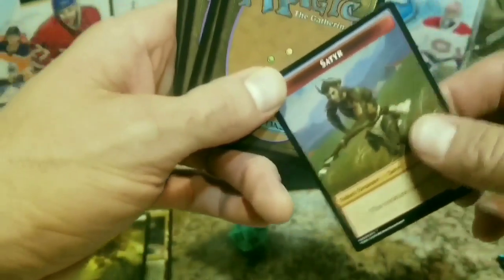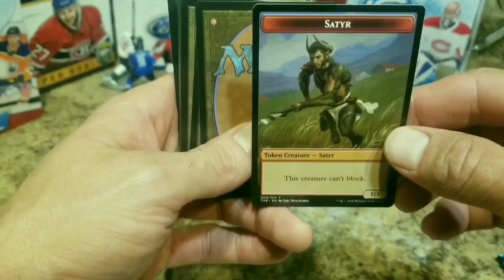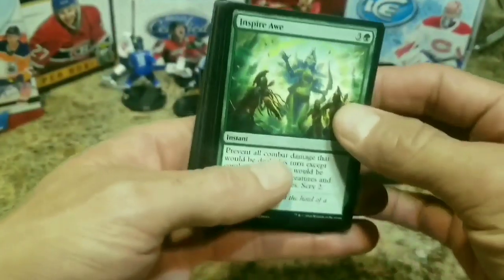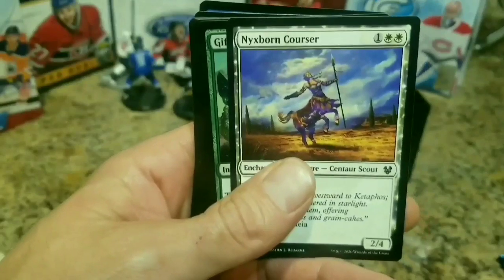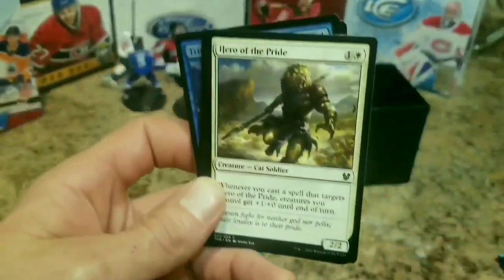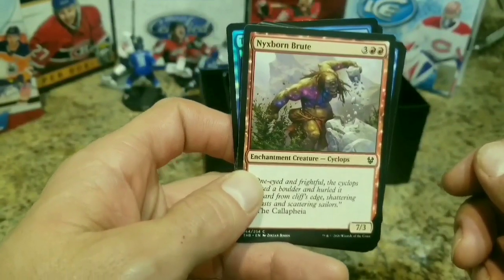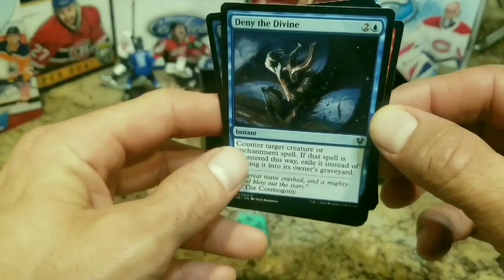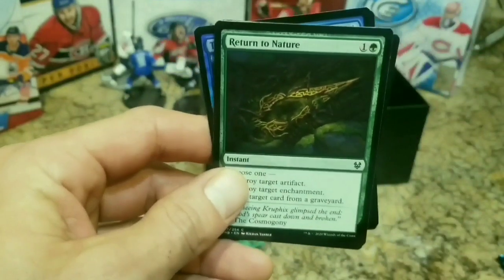Now Nate's going to open the second pack. Satyr - is that how you'd say it? Satire? Cool. Inspire Awe, Mogis's Favor, Nixborn Curser, Gift of Strength, Hero of Pride, Nixborn Brute - I like these cards. I really like that rare I pulled. That's like my first start. Deny the Divine, Aurora's Blessing, Return to Nature.